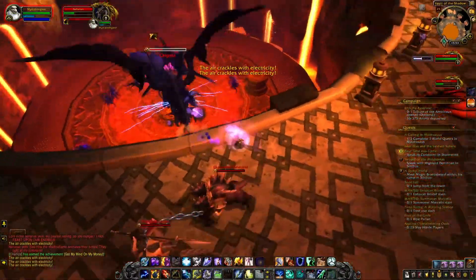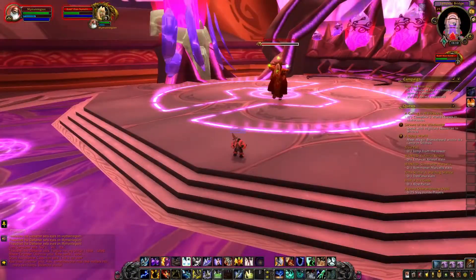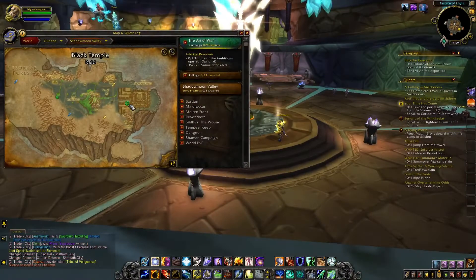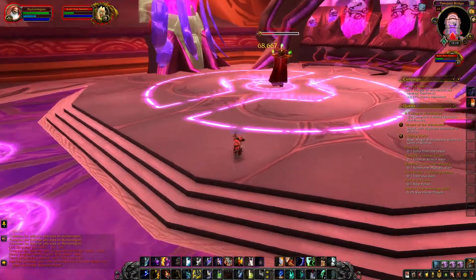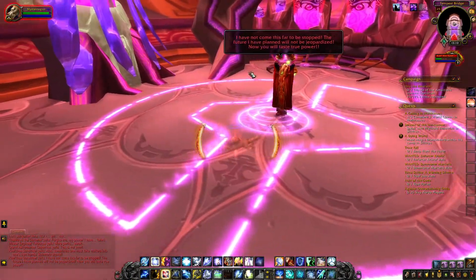I'm pretty sure normally you're supposed to kill the dragon in the pit as well. The next couple instances are going to be in the Burning Crusade era. I take the portal to Shattrath from the Stormwind portal area, then I go to the Black Temple in Shadowmoon Valley. This has some RP but it's pretty easy to get through on your own — you don't really need to look at guides for this one.